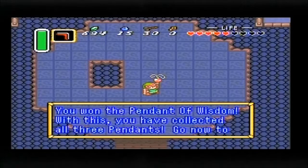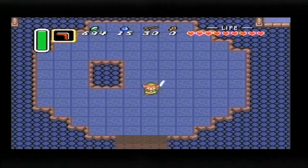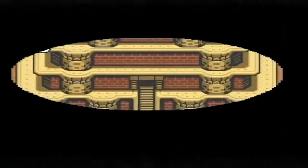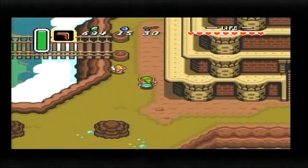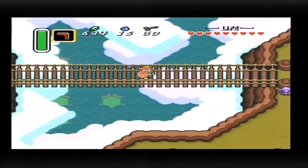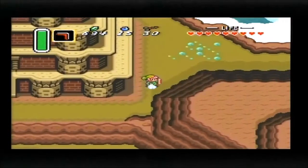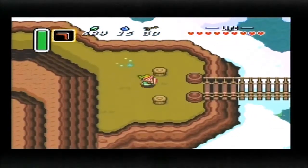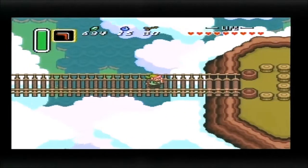I'm looking at the timer for this recording and we're not even at 17 minutes — that was pretty fast, I'm surprised at that. We've won the Pendant of Wisdom! With this, we have collected all three pendants. Now go to the Lost Woods to get the Master Sword. So with only 16 minutes on the timer, since the Moon Pearl is a very passive ability there's not a whole lot else we can do apart from just admire the scenery. Look at that — there's a better one along here. I think we need another item to reach it.